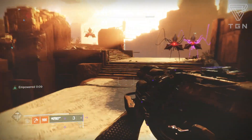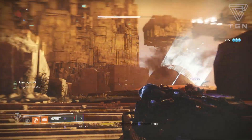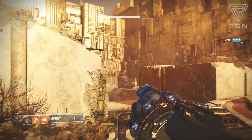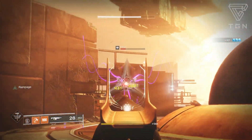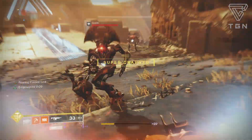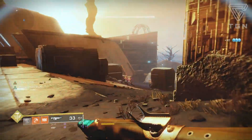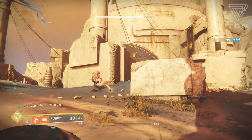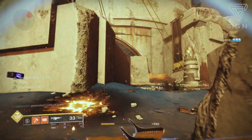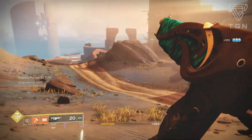As for how to obtain this exotic — since it is a Forsaken exotic, it's a random drop from anywhere in the world. Not even Xur can sell these new Forsaken items yet, which is frustrating. RNG just has to be on your side. I've only gotten a few Forsaken exotics, and a lot of people have felt the same, but if you get it, awesome — if not, you probably got a different exotic which might even be better.